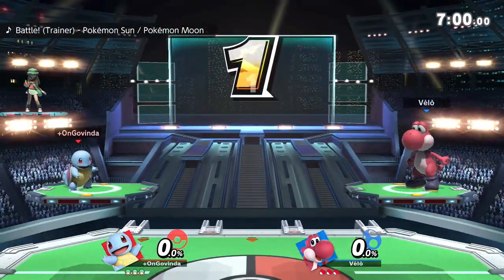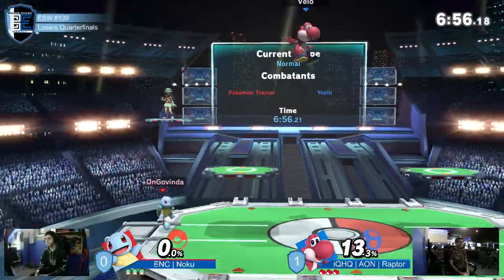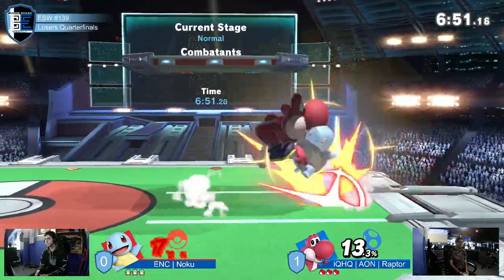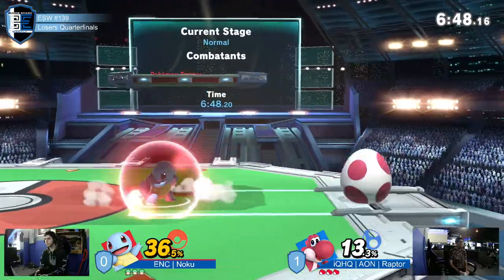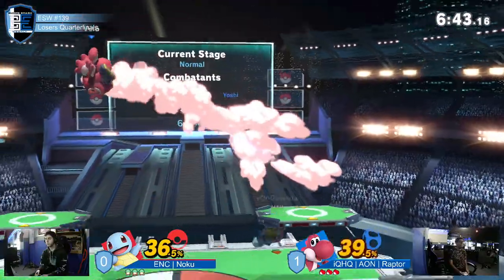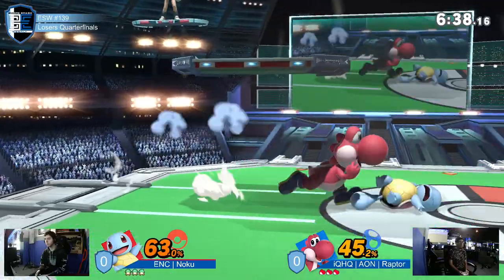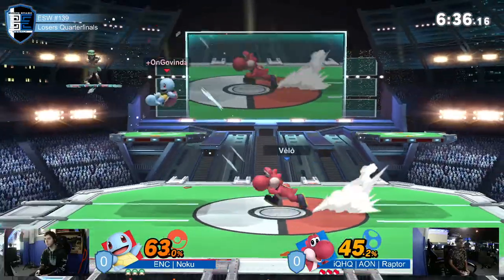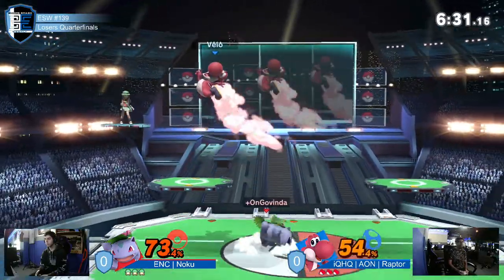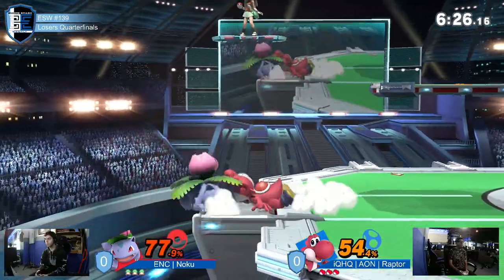PS2 classic — safe stage choice from Raptor. Down throw to scoop Noku into the rest of the down-B, both of them trading. With the up-B though, you really hate to see that one. But the fall-through back air — that was pretty nice.